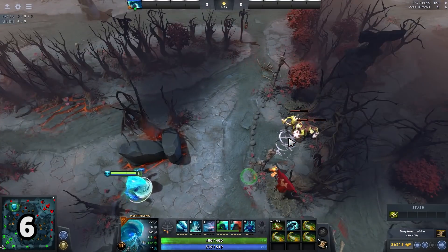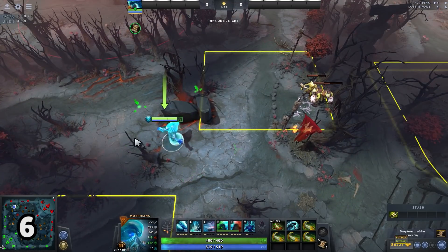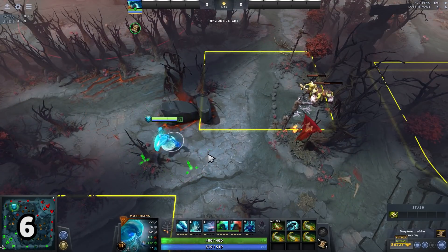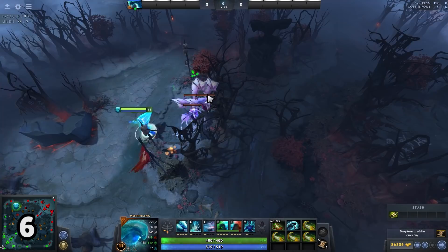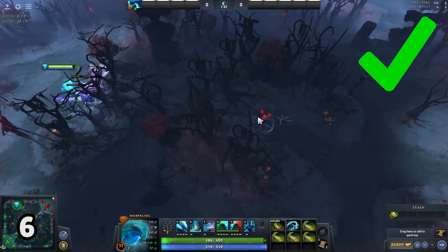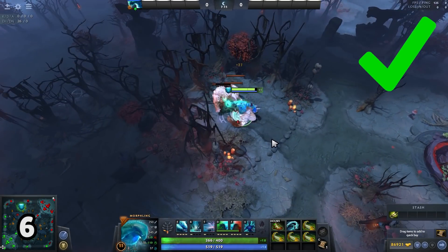Waveform is commonly used by Morphling to flash farm the map. Since Waveform does cost a lot of mana, it is important to get as much value out of it as possible. Instead of swimming towards creeps, using it on two camps, using it to farm while crossing hills, or using it to clear both lane creeps and neutral creeps together can speed up your farm a lot.